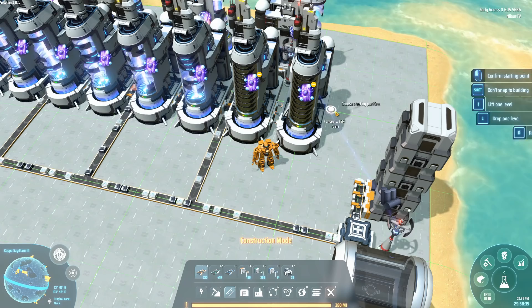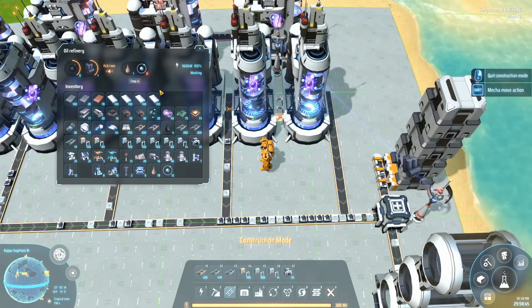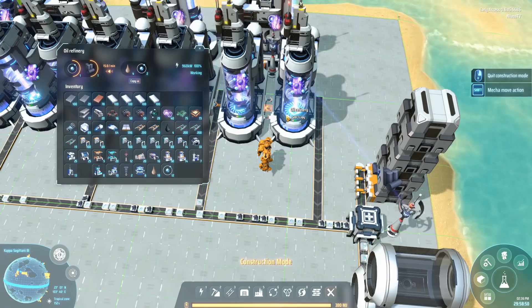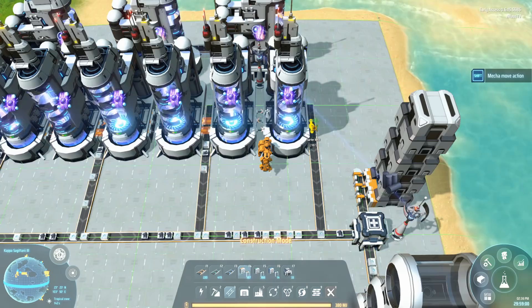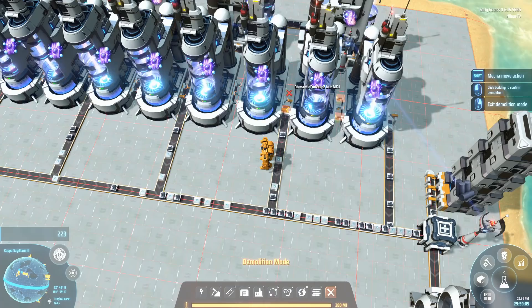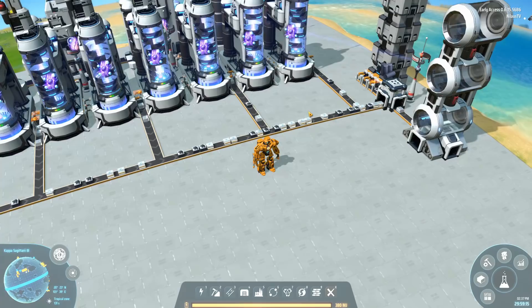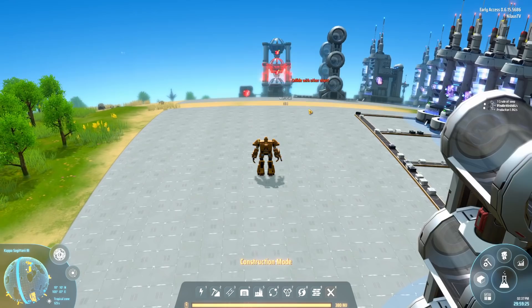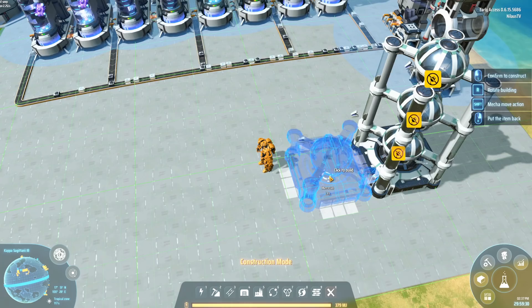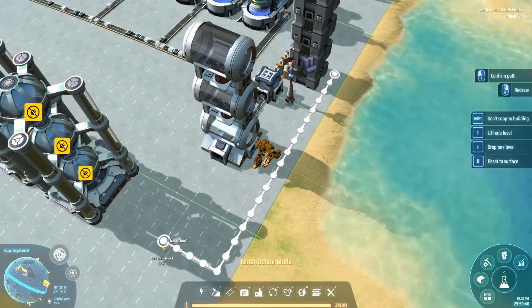All of this is generating exactly six items per second, which means you can exactly fill up an entire belt. You can split it and feed it into the science labs — one, two, three on one side and one, two, three on the other side. Six labs will produce 60 red cubes every minute.